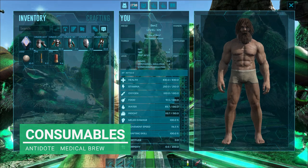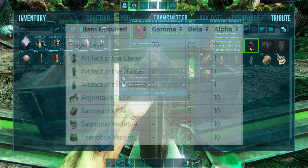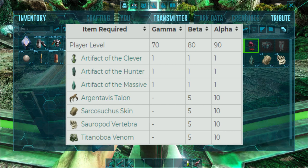We've got medical brews to heal us as well. We are going against the Alpha again — the hardest difficulty. We have all our sacrificial items in here. I'll leave on screen what you actually need.